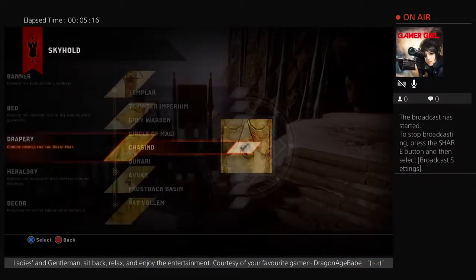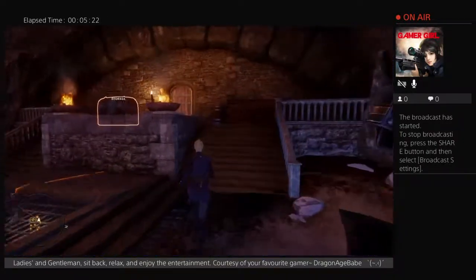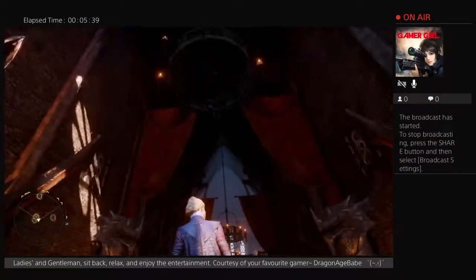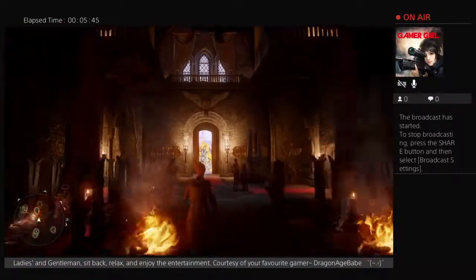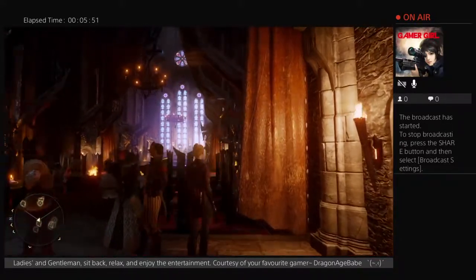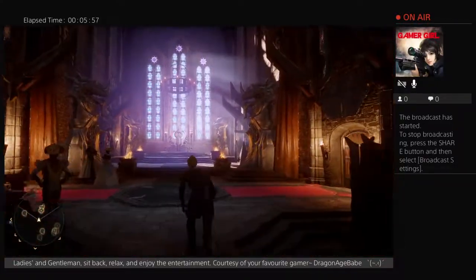The next drapery is the Chasen Drapery. Chasen are, I believe, a type of Avvar tribe or similarly related to the Avvar in terms of culture and ways of life. So theirs is relatively plain as well, though it features a little bit more decals. The Chasen is rather plain, consisting of simple materials and a little bit of bolt embellishment, with a wear and tear pattern and a braided and embedded trim.